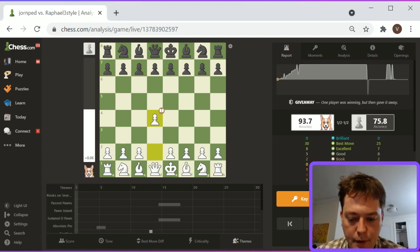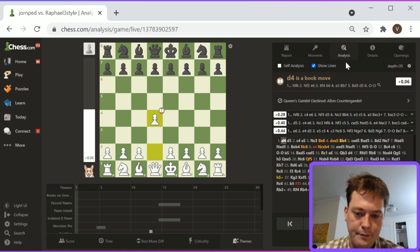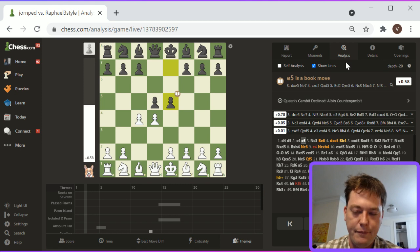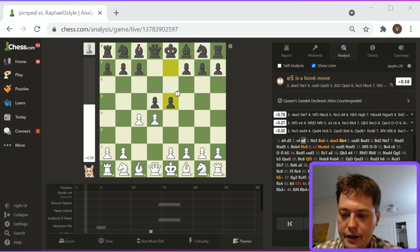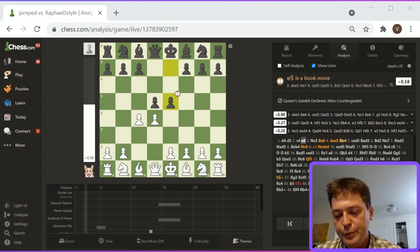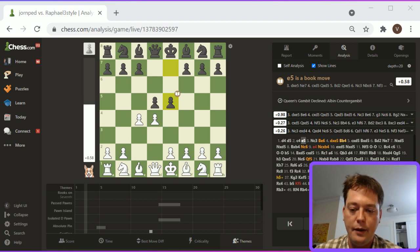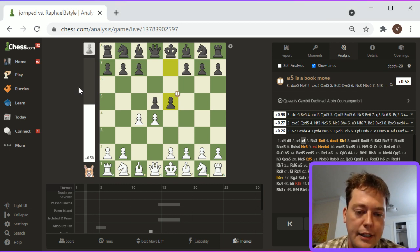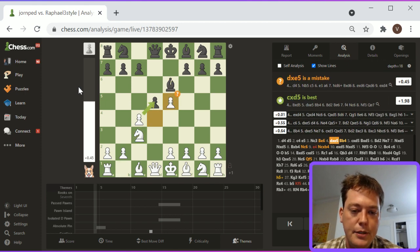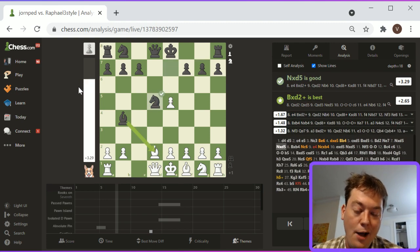Next game — this is the Albin Counter Gambit, which is cool. We actually haven't had one in the Albin yet. Here: E5, Knight C3, Bishop E6, pawn takes D5 or pawn takes E5 — we're looking at the Albin Counter Gambit. I really don't know this super well, but we will get to take a look at it.